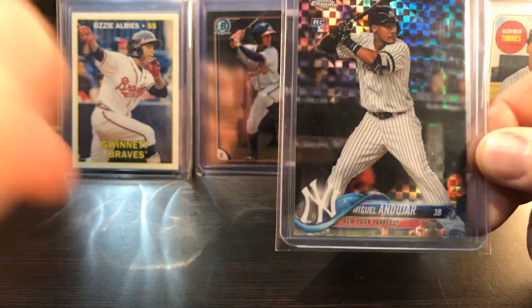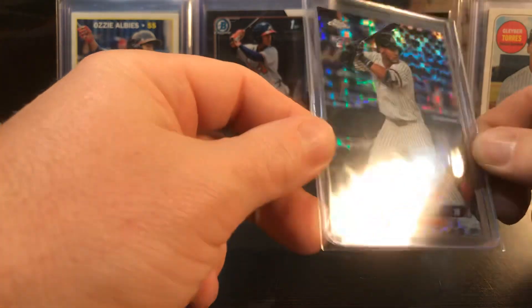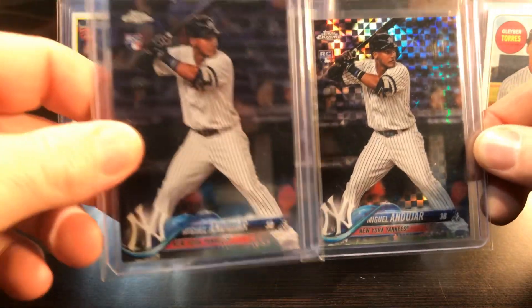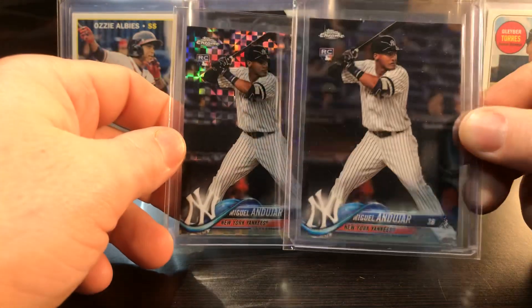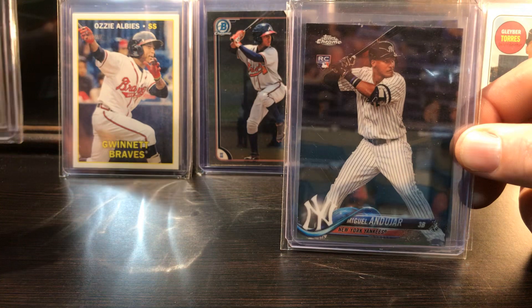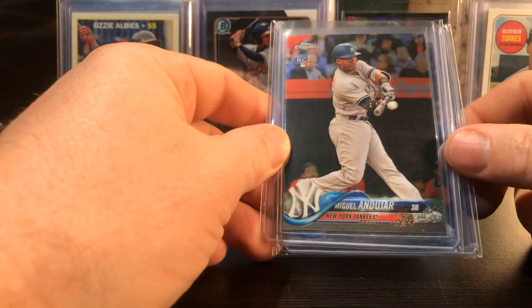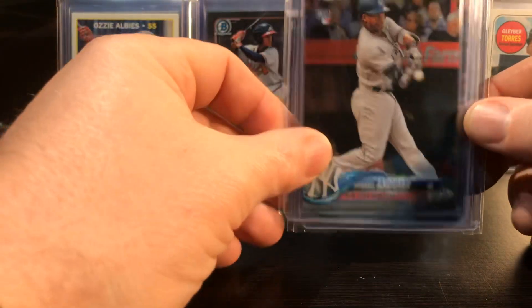Miguel Andújar - pulled this one from a pack, Prism. He's going to bounce back and put up big numbers for the Yankees next year. The Yankees are just going to be awesome - I'm not a big Yankee fan but they're fun to watch. Aaron Judge coming back 100% healthy, Stanton healthy for a whole year, they picked up Gerrit Cole - they're going to be tough to beat. There's a cool card - it's got him and Clint Frazier on there.